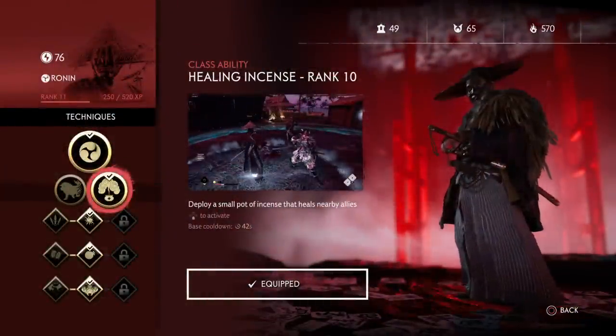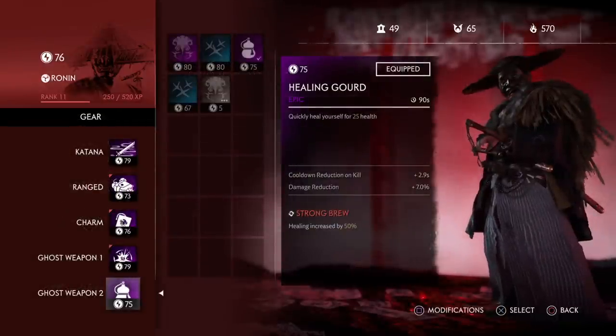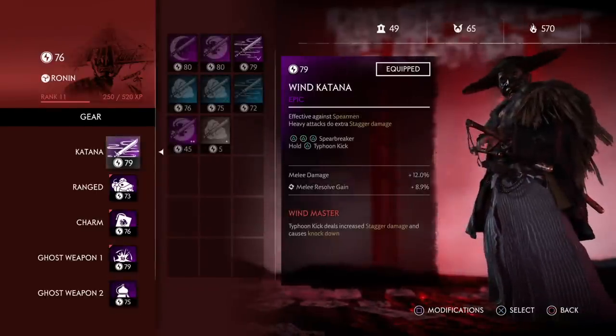The last two techniques you need: obviously get the Healing Incense to heal yourself or teammates when needed. For Ghost Weapon 2, make sure you get the Self-Heal Bottle — and make sure it comes with Strong Brew, cooldown reduction on kill, and damage reduction if possible. In terms of your weapon, I like the Wind Katana, but really you can use anything that gives you melee Resolve Gain. That's the key.